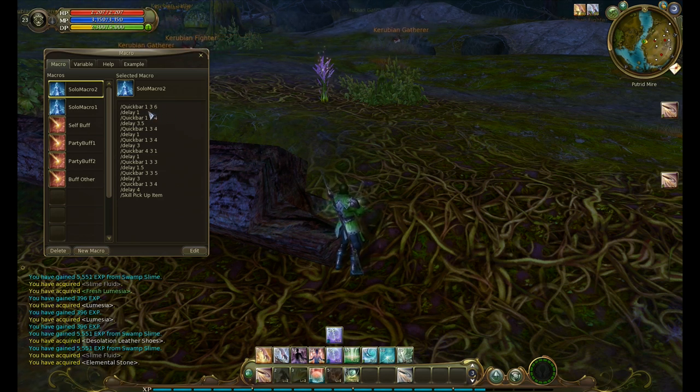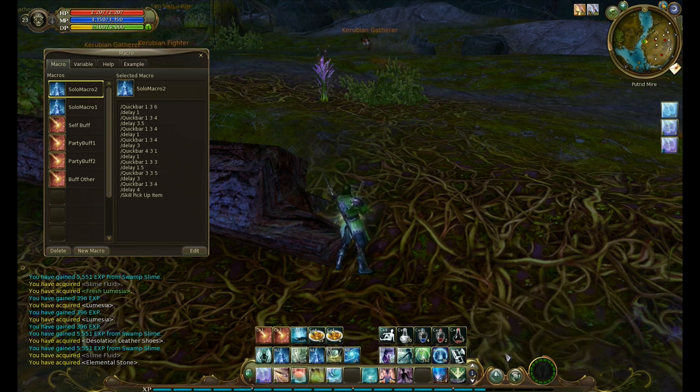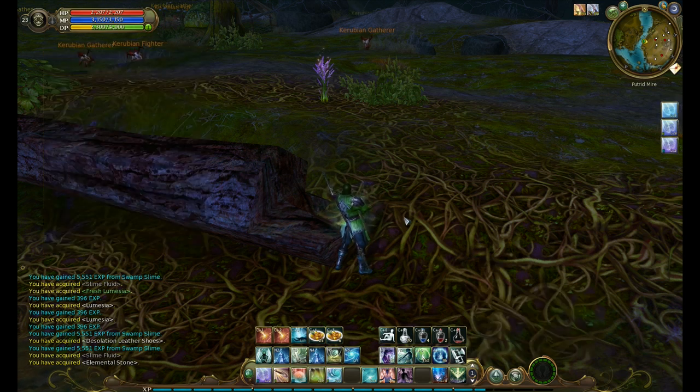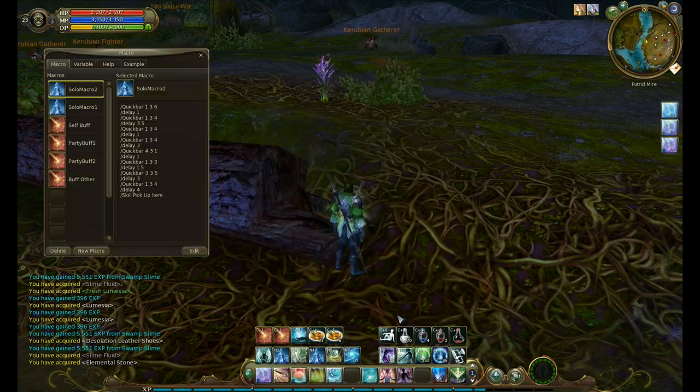The first number is what row it's on. So this is your first row, this is your second row, this is your third row. Over here on the right side is your fourth row. All can be shown when you go to options, show quick bar 1, 2, and 3. So the first number is the row: one, two, three, four.